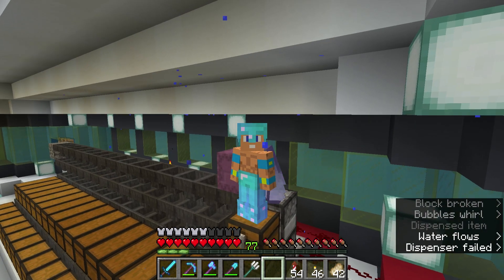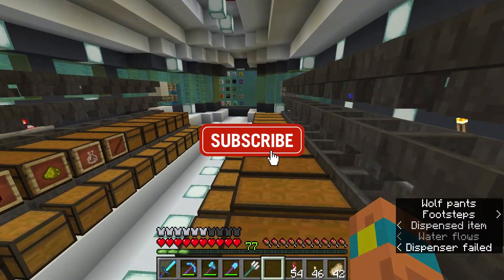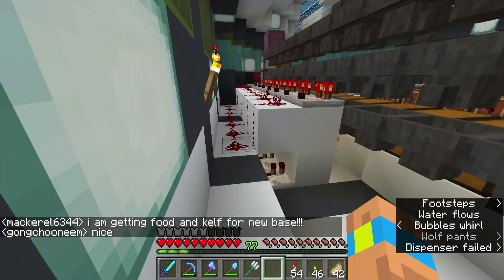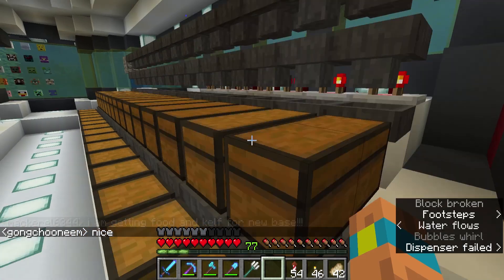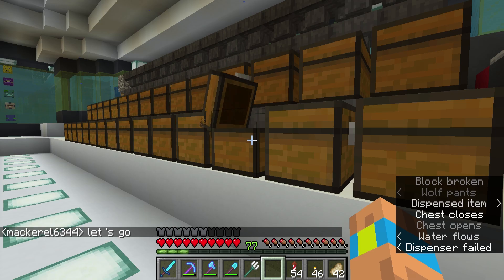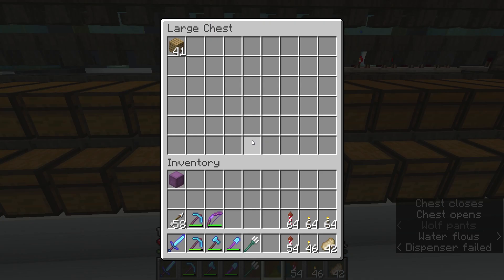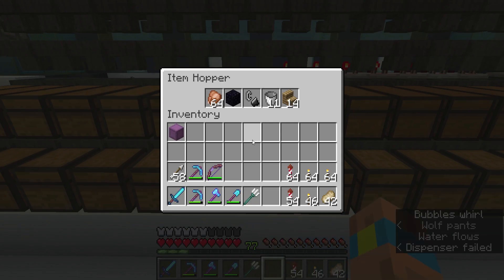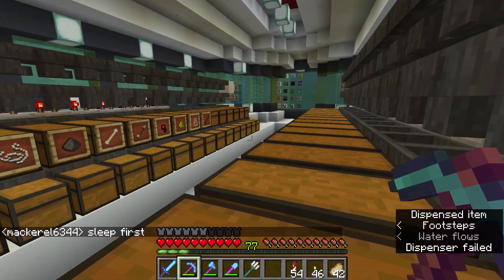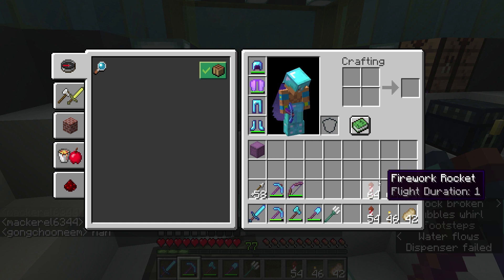Welcome to episode 27 of David Craft! I've finished building a new sorting system on the other side — we've got cobblestone, regular stone, diorite, everything sorted up here. There's still stuff going in, so I put a shulker box here. Mackerel was actually working on his very own new base, so I'm going to go see if he needs some help.